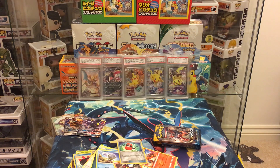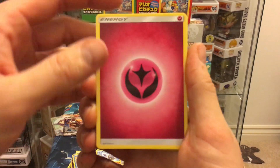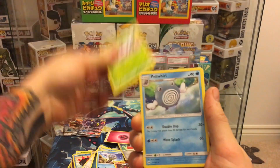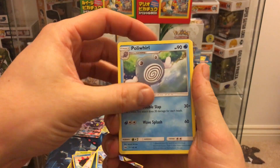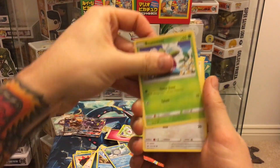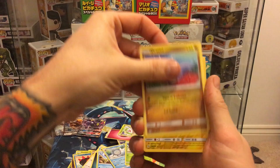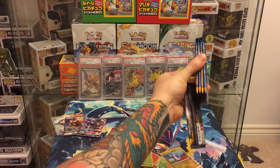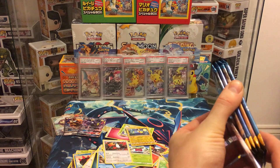We're getting a lot of duplicates out of this Sun and Moon — there seem to be some more common cards and then some just extremely rare ones. Pack thirteen: fairy energy, Steenee, Eevee — the evolved form we still need as a holo — Dratini, Lanturn reverse, and a Turtonator. We're down to our last five boosters.